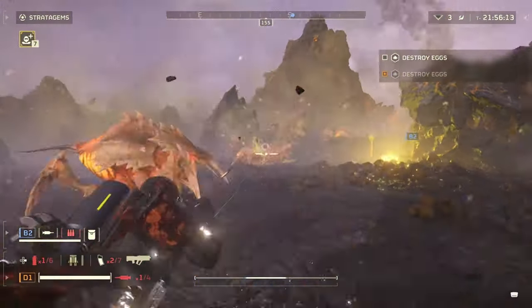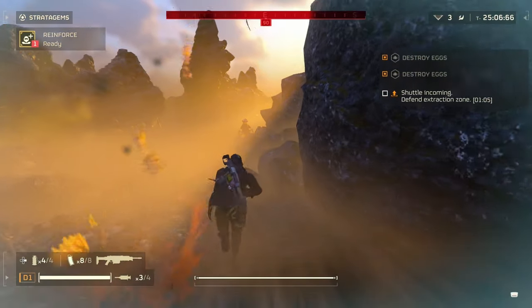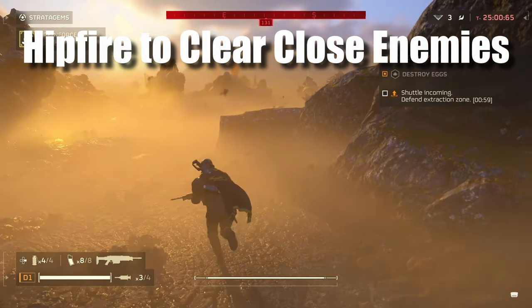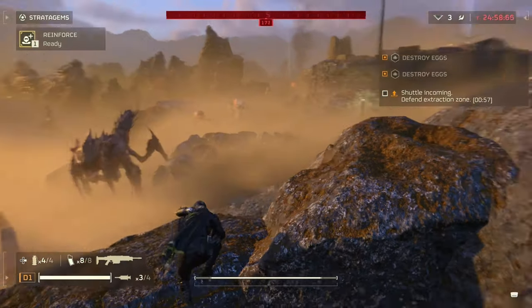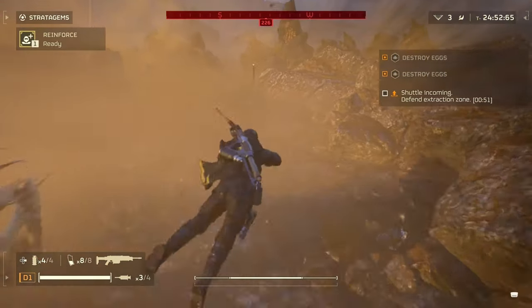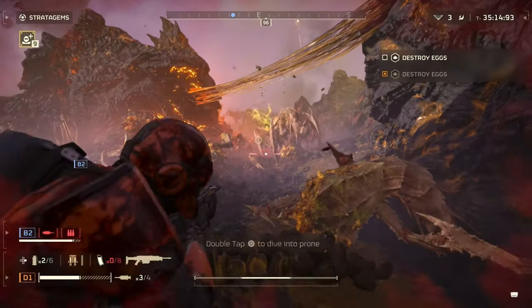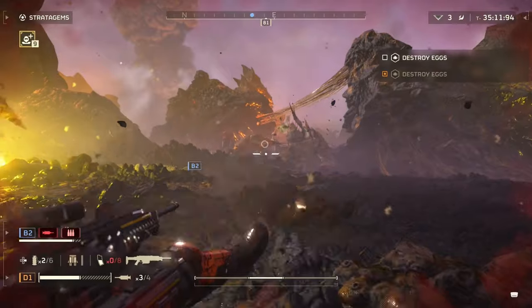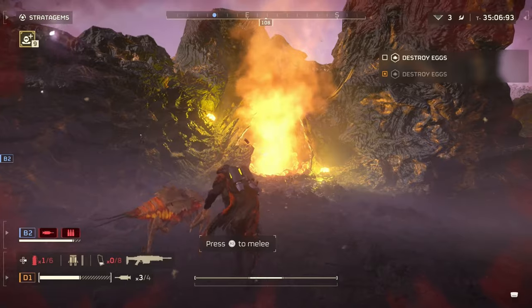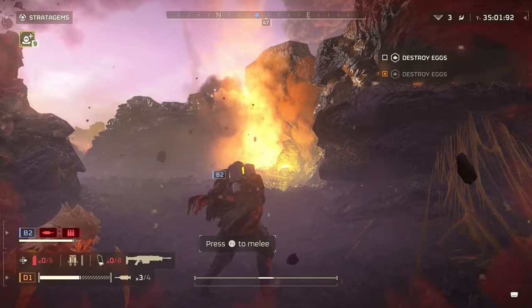My next two tips are for dealing with smaller swarms closing in on you. When surrounded by a lot of smaller enemies, remember you can hip fire your weapon instead of trying to aim — at that range you can't really miss. You can also shoot while you're diving. I like to dive away and start firing mid-dive, which gets me some distance while taking out enemies closer to me, giving me breathing room to get back up and run.